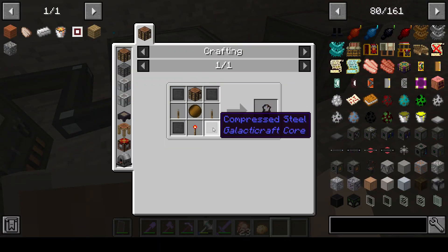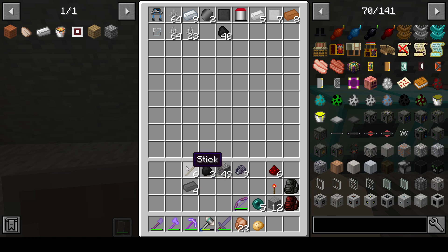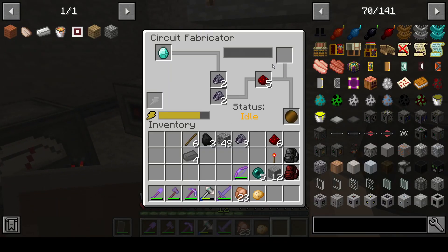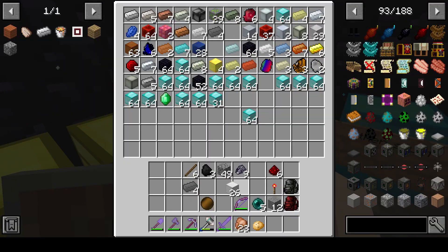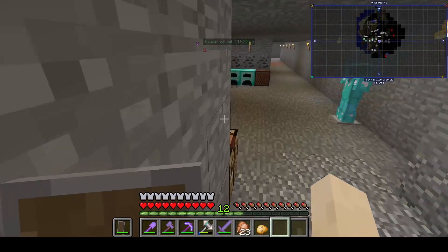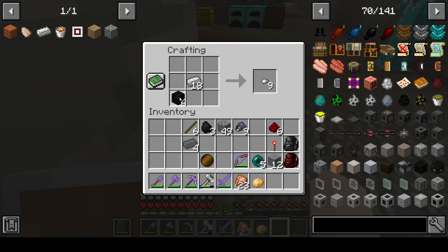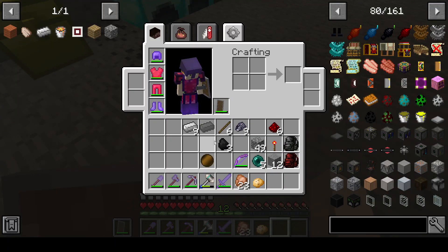We're gonna need compressed steel. Do we have any? Ah, one compressed steel - we need two, so we need to make more steel. Our wafer's done! We need some more steel so we're gonna have to go over here, get some iron and some coal. Iron in the middle - oh wait, that's plenty. Put coal in the middle. There we are - steel! Get the compressor, which is powered by coal. In there it goes guys, and we're making great progress.